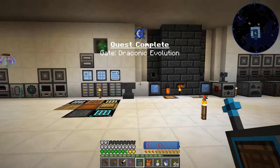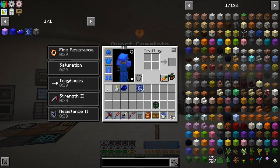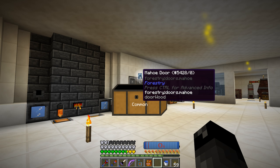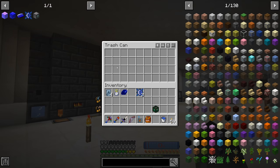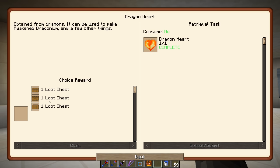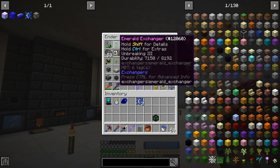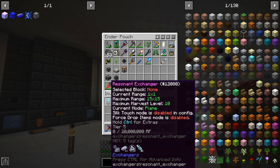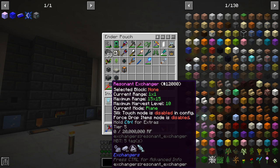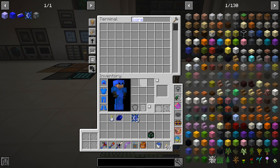We claim the top loot chest which gives us a couple more draconic cores. The dragon heart quest we completed a while ago — right-clicking that gives us four doors. Claiming the draconic evolution tab dragon heart reward gives us a resonant exchanger. The resonant exchanger is better than the emerald one — the emerald one uses durability but this one uses RF. Since this one has unbreaking, I've been sending it to item repair anyway. It's a nice upgrade to our block exchanger.